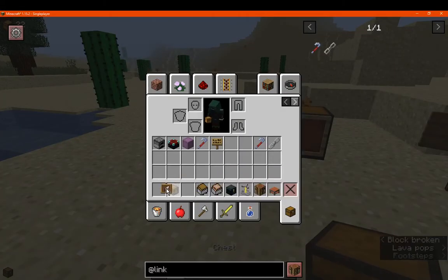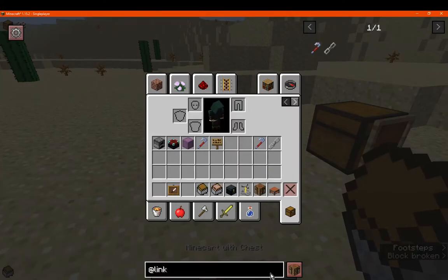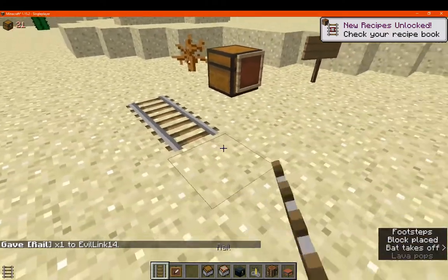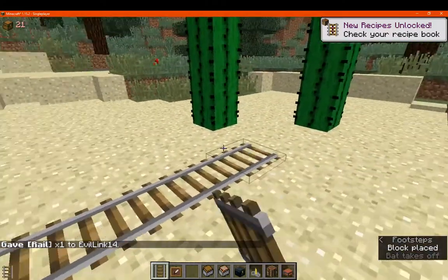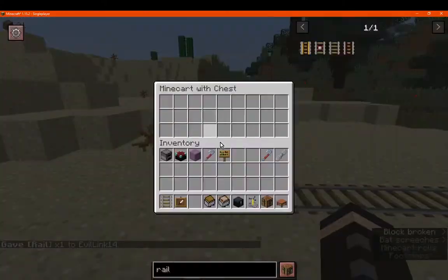In terms of other things you can pass through that have an item frame on them — let's place a few down so you can get an idea of what inventories and interfaces can be accessed. Something like a minecart chest, obviously.